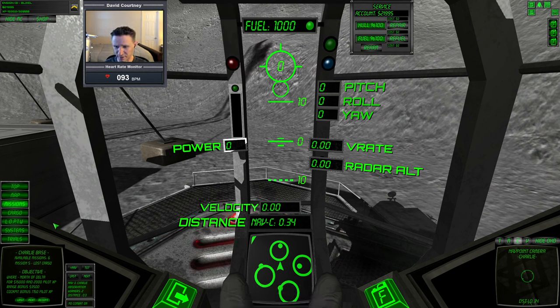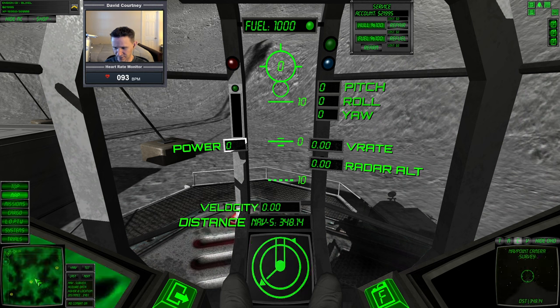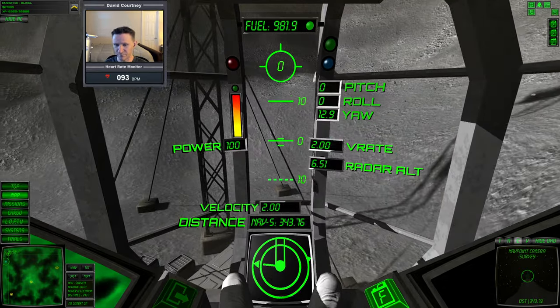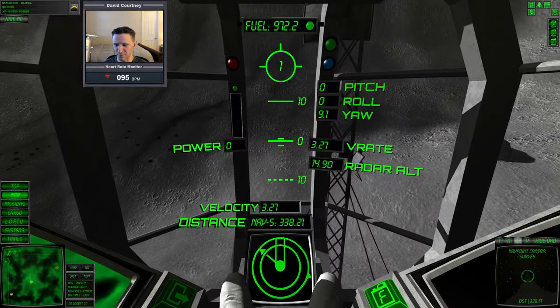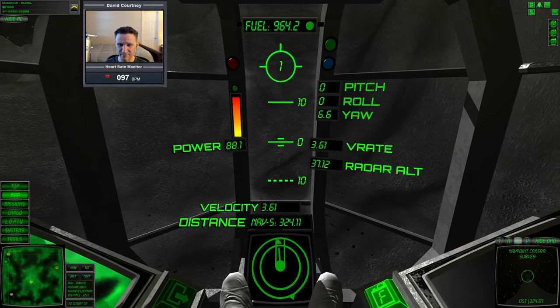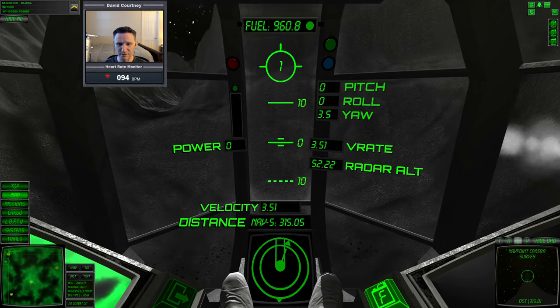Let's do one more mission. I kind of want to do one of those lost surveys - let's go ahead and try that. If we go a little bit over on time, that's okay. This one's going to be: acquire the survey data. It doesn't really tell you where it's at, so let's go ahead and take this one, select the nav, and look at the map. It's close by - good. We've got all our fuel, let's hover up and rotate around. We just have to go over to that location marked on the map and hover in place for about five or six seconds until we acquire the data.